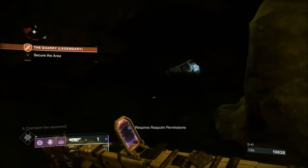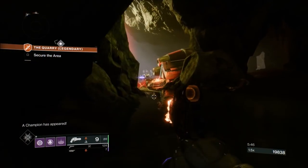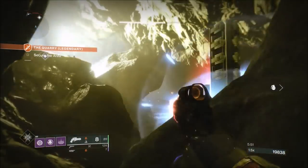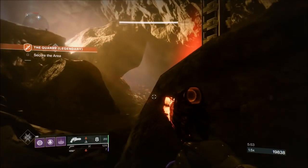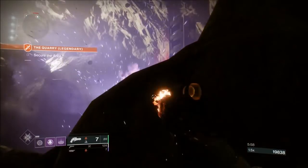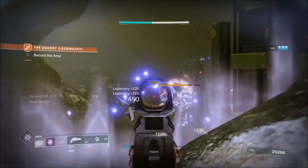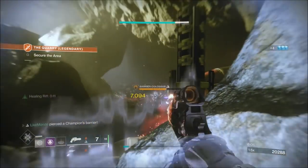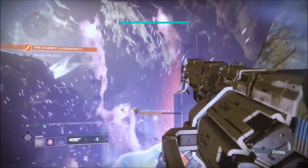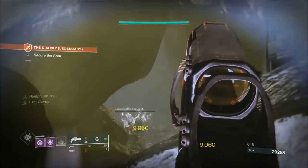Going after the boss will bring out the second champion, so I'm right back to my rock — using it exactly the same way. In about two seconds the champion will come from up top. I put a grenade over onto the boss, which brings the champion and the adds out. There he is. I'm not too bothered whether the damage hits the champion or the boss. And there we go — second champion down.